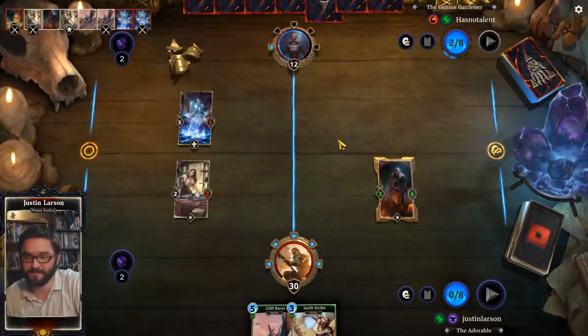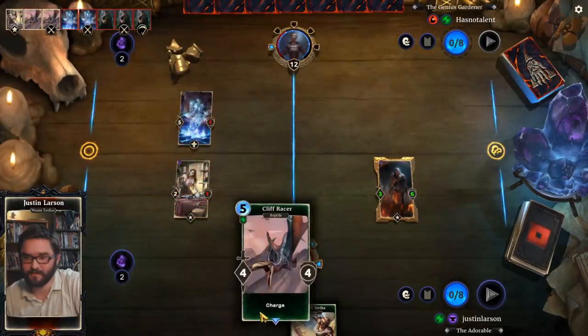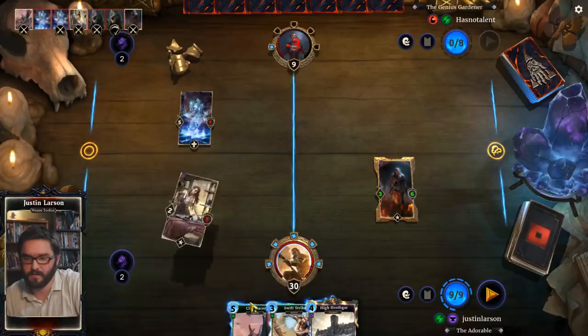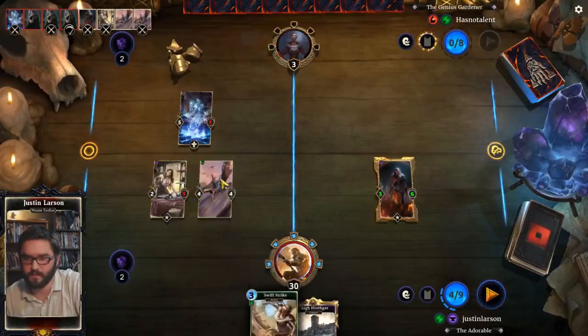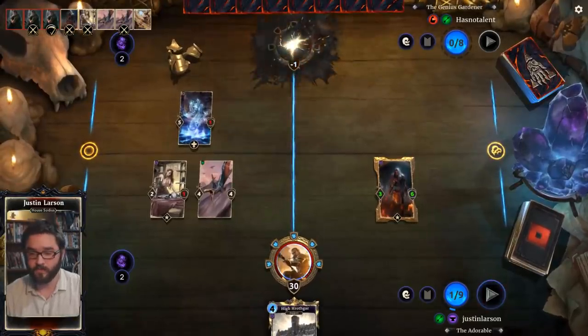Fair enough — the Nords must take back Skyrim. That's High Rothgar — die like a dog. Well, that was cool. That was an interesting deck, and the one-two-one with drain now makes sense.